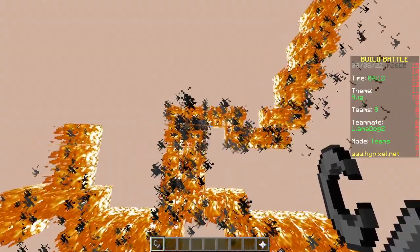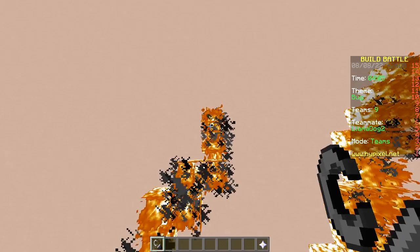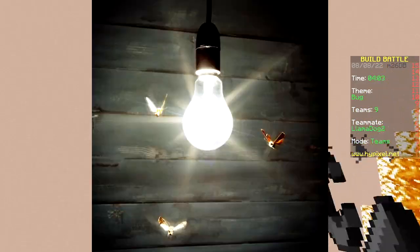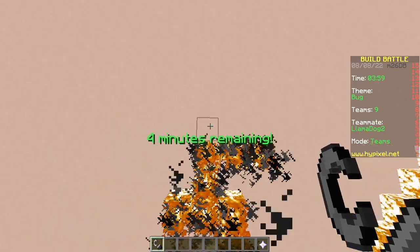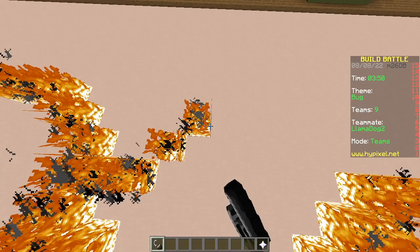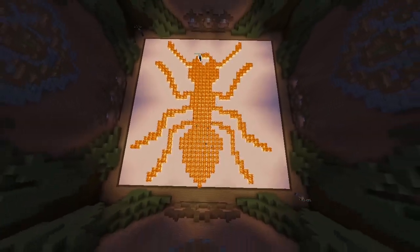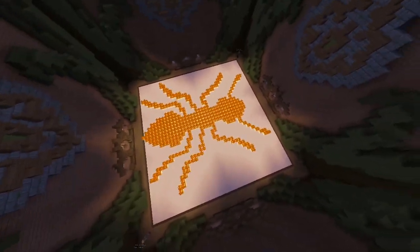I had this wasp in my bedroom the other day, right as I was about to sleep, and it kept hugging the light, so I had no way to kill it. If I smacked the thing, it would break the light. Solution: bug spray. Get your bug spray today. And we're done. Good one.